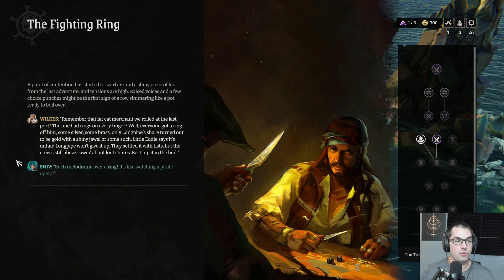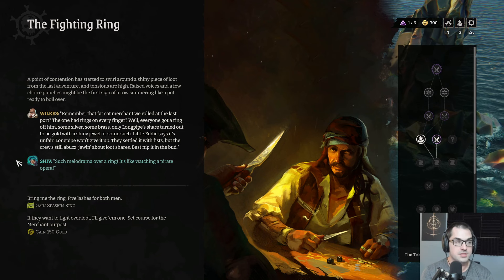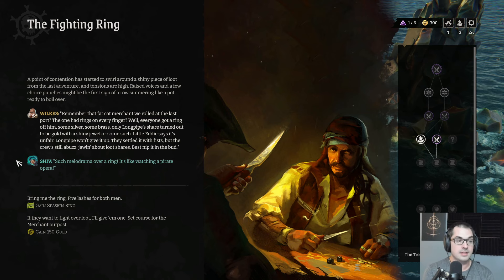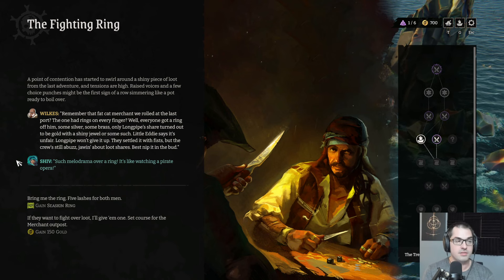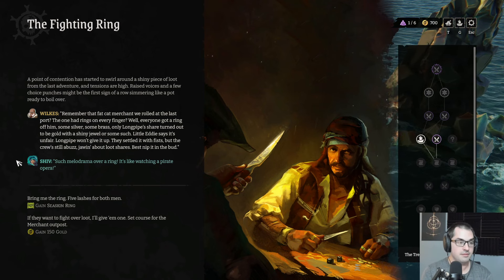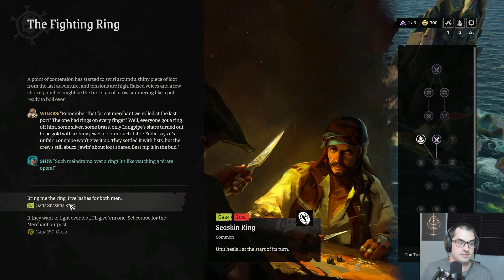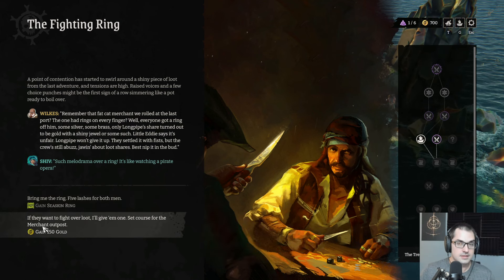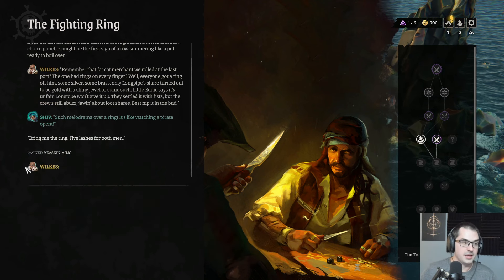Remember that fat cat merchant we rolled at the last port? The one with rings on every finger? Everyone got a ring off him — some silver, some brass. Only Long Pipe's share turned out to be gold with a shiny jewel. Little Eddy says it's unfair, Long Pipe won't give it up. They settled with fists, but the crew's still abuzz. Give me the ring — a regen ring. Five lashes for both men.